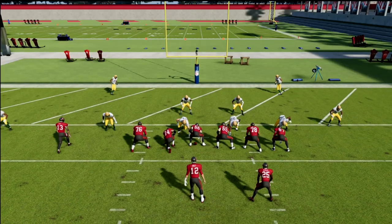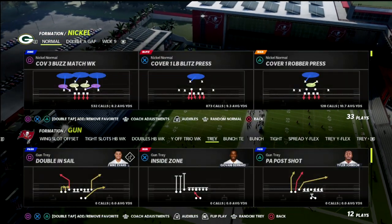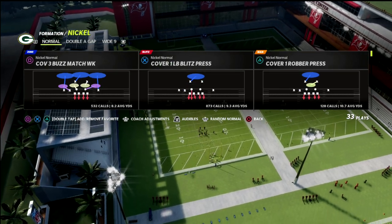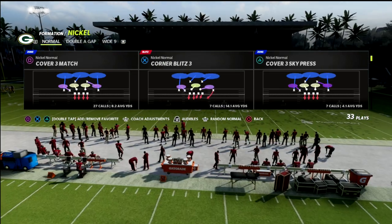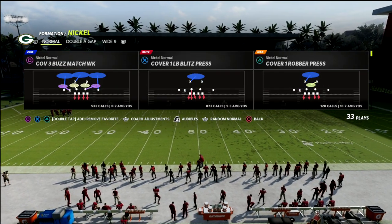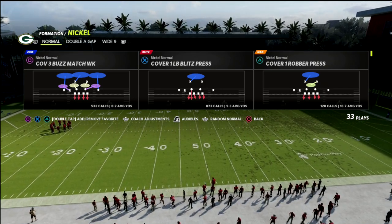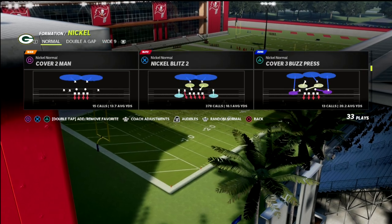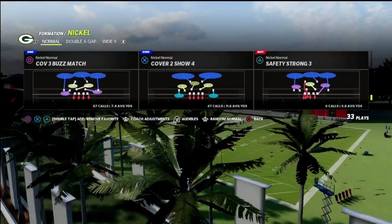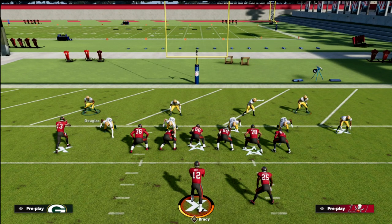It's actually really simple. I'm going to give you a full setup for this defense because I think it's helpful to have the full picture. We're going to utilize the cover three buzz — not the cover three buzz match week, though we can use that. You can use either one, or the cover three buzz match. So you see it has this hook curl here and then the inside third, so the coverage is kind of inverted.